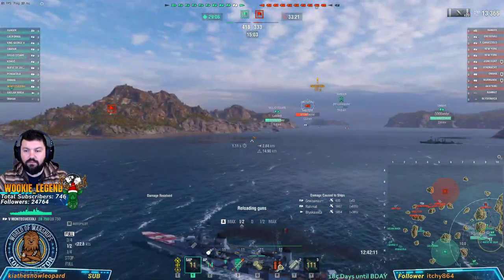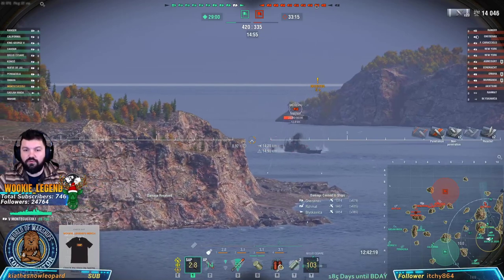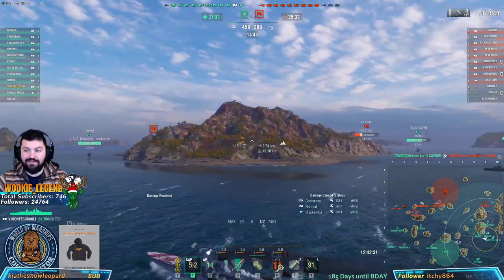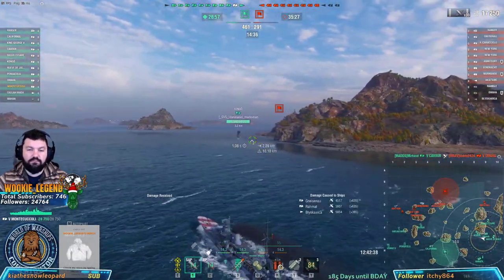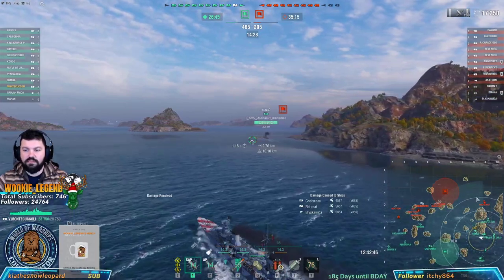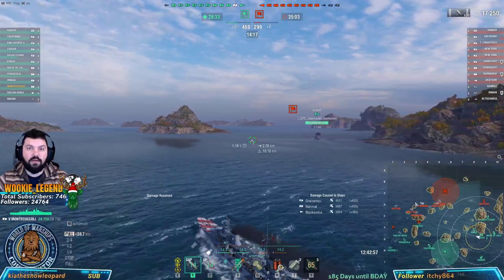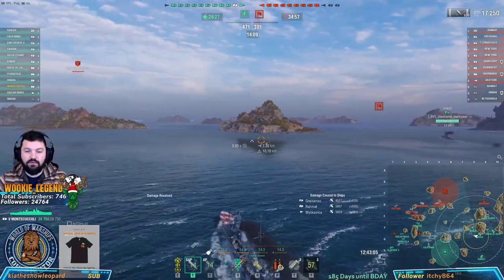Now we're going to go help out our team because they're now facing the entirety of the enemy team. Repositioning is key right now. We're up to about 17,000 damage — not bad, not the best, but it's early on with very few interactions. We're going to get into a more centralized position so if our guys maintain them there, we'll get to a better shot position where we can still move around. The middle doesn't have too many islands, just one, so we can move around freely.